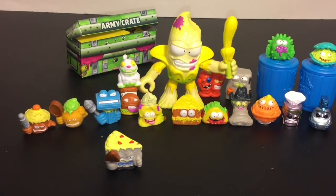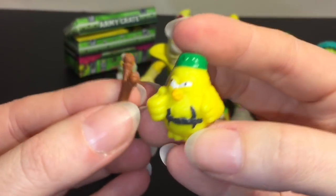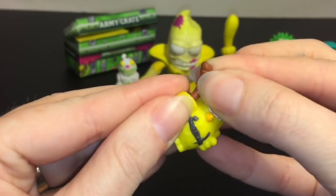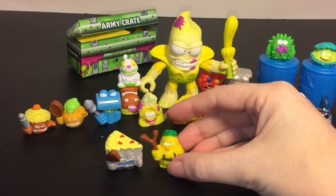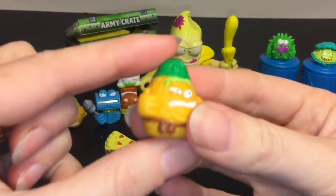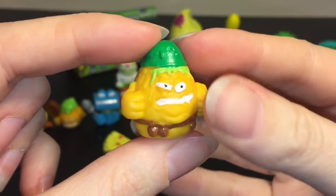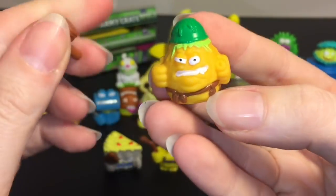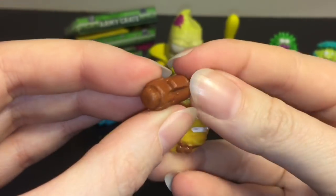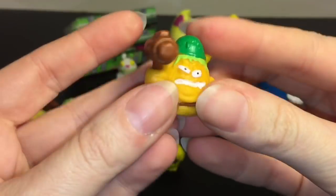From the Gravy Officers we have the hilarious Colonel Sick Chicken — he comes with a slingshot. They look pretty cool with their weapons, it's a nice touch. And then we have Private Potato — he's wearing a little bowl as an army hat, pretty hilarious! Looks like he has potato grenades too.